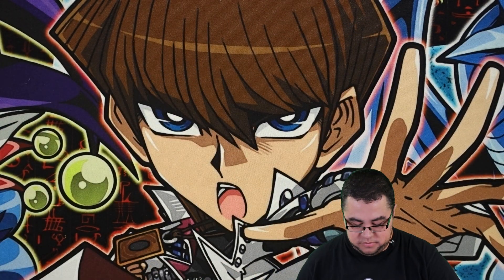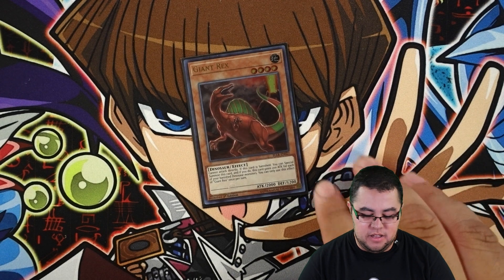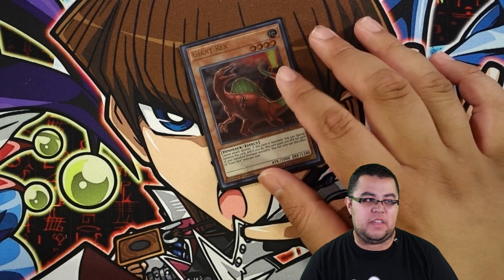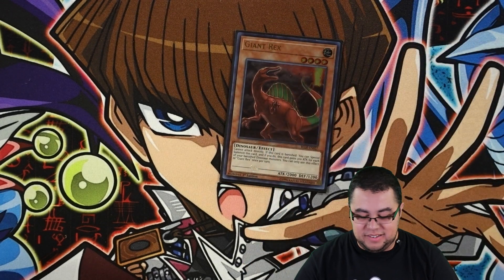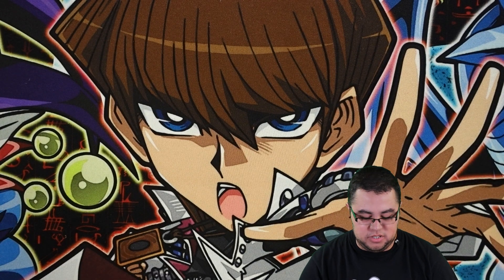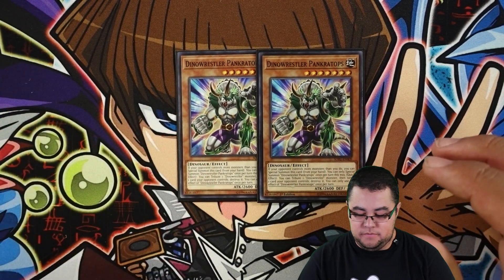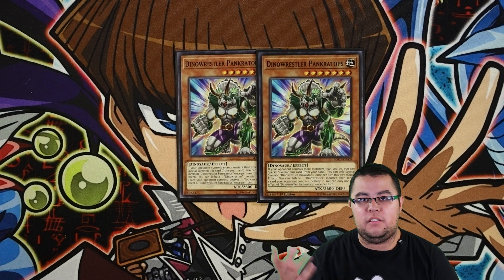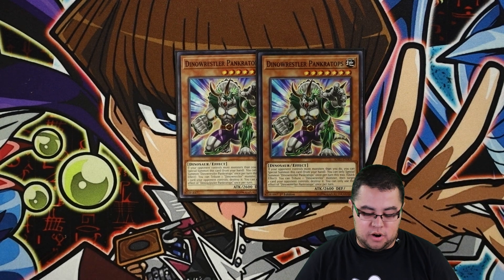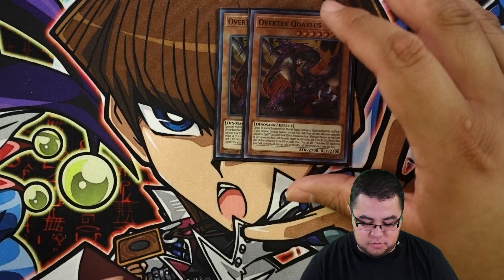For your other dinos, one Giant Rex - I used to run more in the last profile but cut it to one because with Miscellaneous Sauras you'd rather see that more often. You summon Giant Rex off Baby Sarasaurus or you could banish Miscellaneous Sauras and summon him for an extra attacker. For Pincertops, you could run three but I think two is good, especially because you get one off Petite Pteranodon.